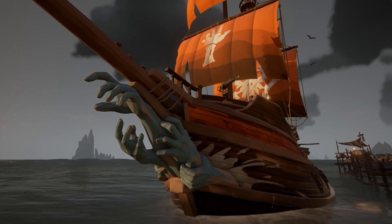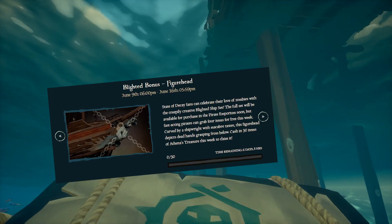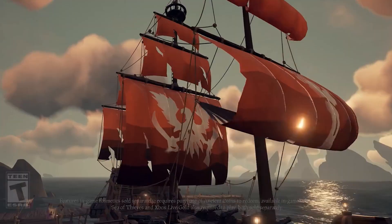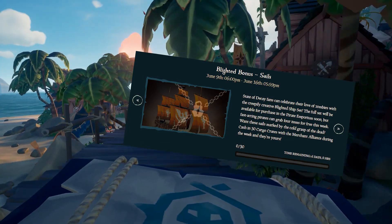To get the Blighted Figurehead, you're going to need to sell 30 Athena's Treasures. I'm assuming you have to sell them to the Athena's Fortune faction, but they aren't specific about whether you can sell them to Reaper's Bones or not. For the Blighted Sails, you have to sell 30 Cargo Crates to the Merchant Alliance.